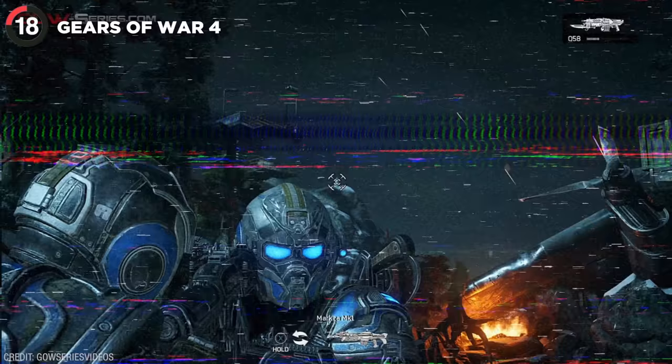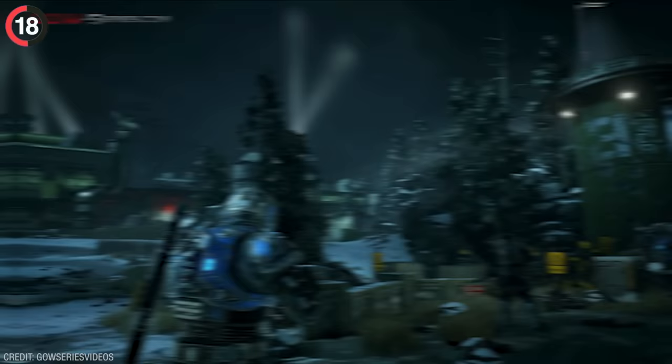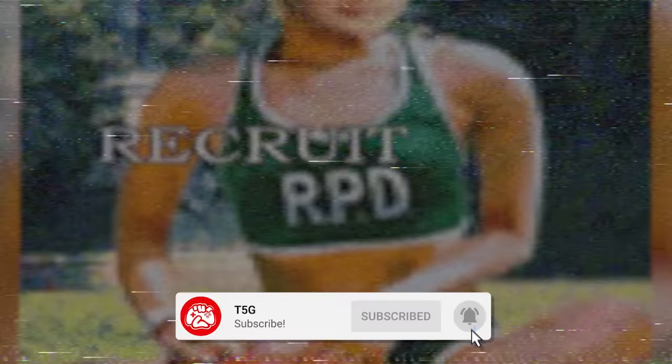Gears of War 4 also has a secret on one day of the year, which is December 25th, and it unlocks after shooting five snowmen. Immediately you'll hear the sound of bells ringing, and Oscar will make a grand entrance as Santa. And those were the most hidden video game easter eggs. It's been Sammy — keep it here on T5G.